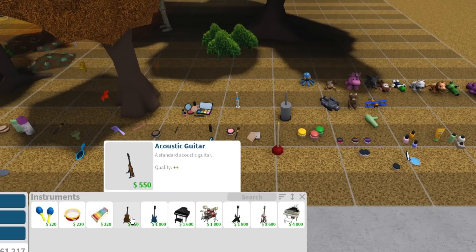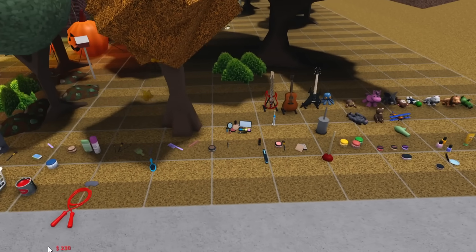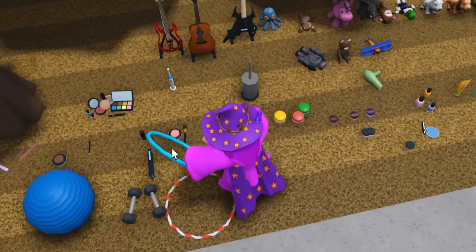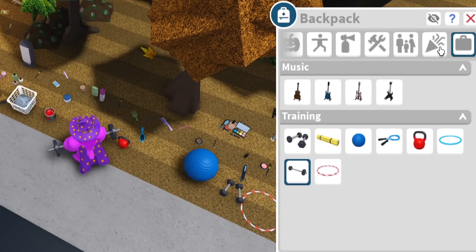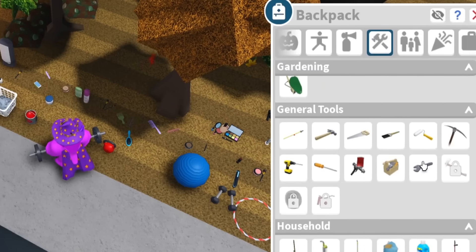Let's gather our instruments. My training equipment — training, training, training. Let's just grab whatever we possibly can. We got hula hoops, yeah hula hoops. Instruments. Nice. Everything is looking great. My backpack is looking great.